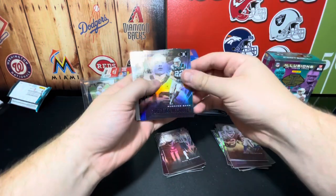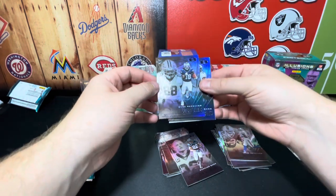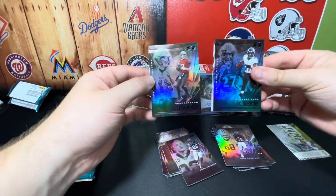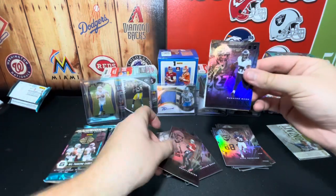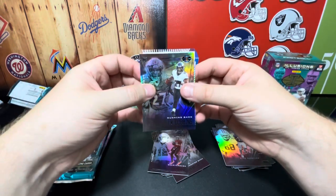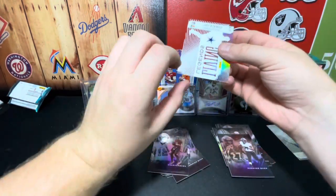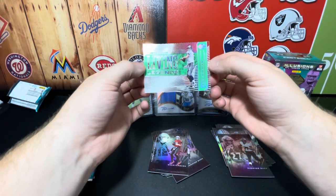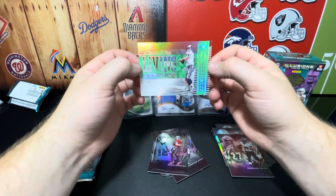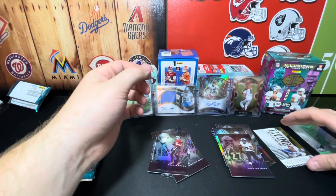AJ Brown, CMC, JK Dobbins — pulling from the back, oh there we go — CD Lamb! Tom Brady in a Bucks uniform. And Troy Aikman — another Living Legends card! That's cool, goes nicely alongside my Barry Sanders. Not going to stack those on top of each other. Two packs left.